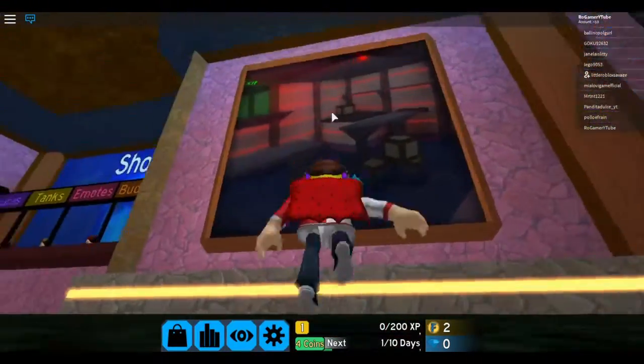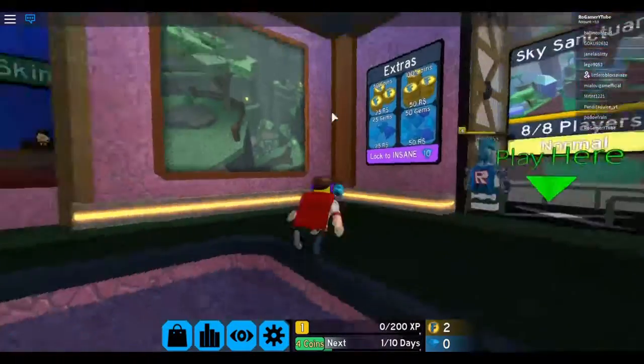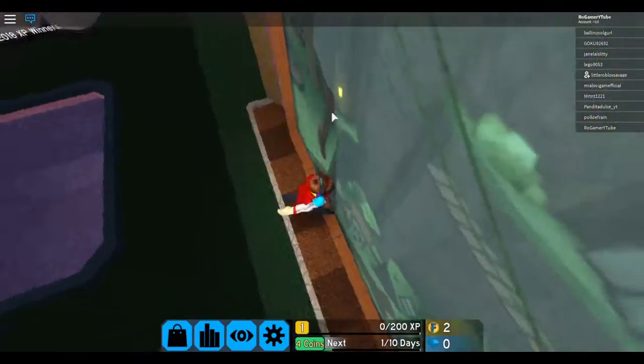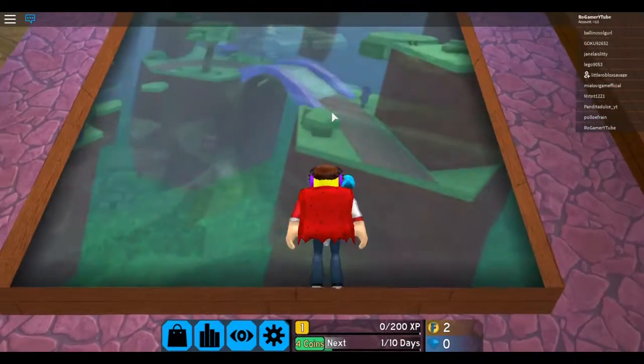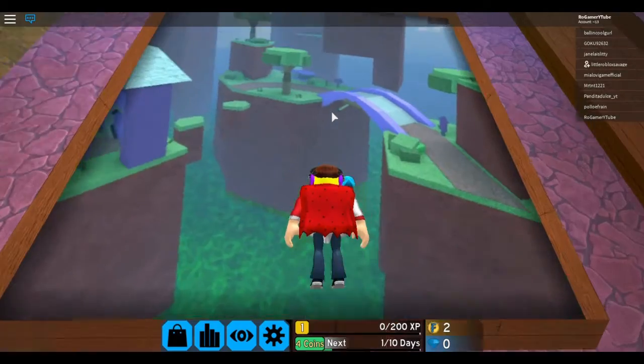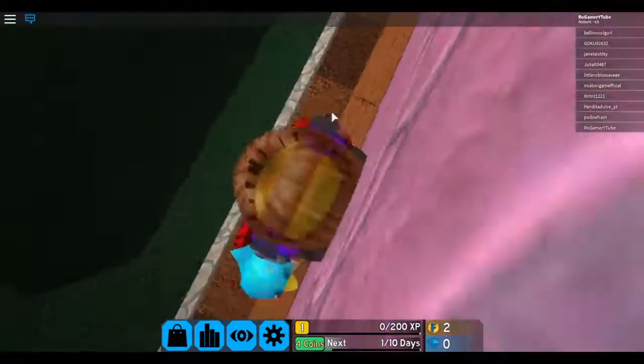So what you want to do is you want to go into this painting. From where you spawn it should be on the left of you. Right here, if you look, you can see a little hole. So what you want to do is you want to go up to this ledge — it may take a few tries, but eventually you'll be able to do it.